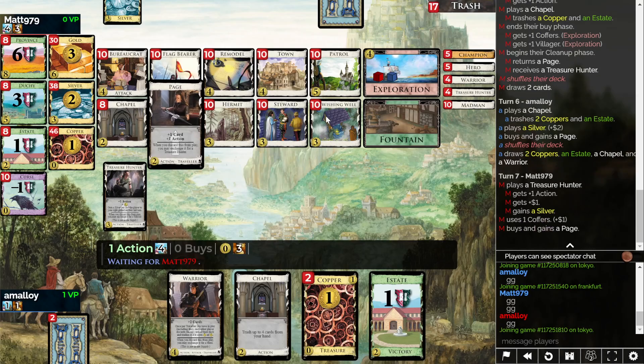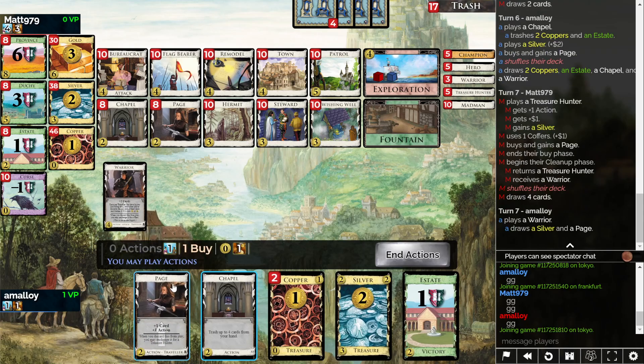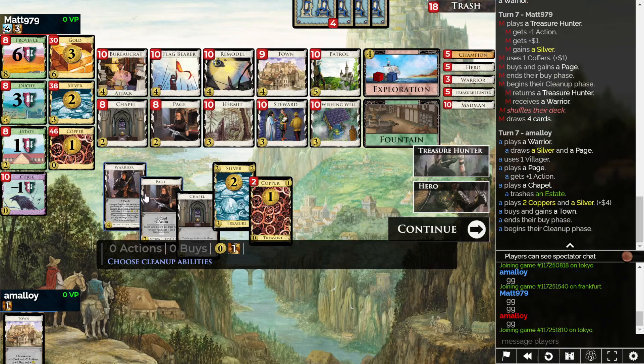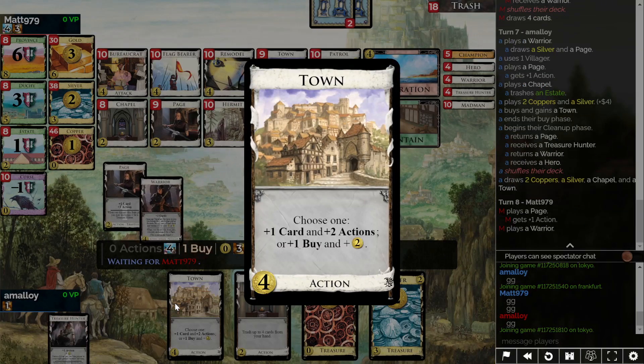The Warrior doesn't even do anything against their deck - that's kind of funny. It's too small. There's nothing to discard. I guess I'm buying a Town here? Or maybe a Remodel? Turn my Chapel into a Town... This deck is kind of stupid. Wait, is this a coffer? It must be, because it's saying I can buy Patrol. I could buy Patrol - very, very bad right now to do so. I will take a Town, because any moment now I will have a Champion.